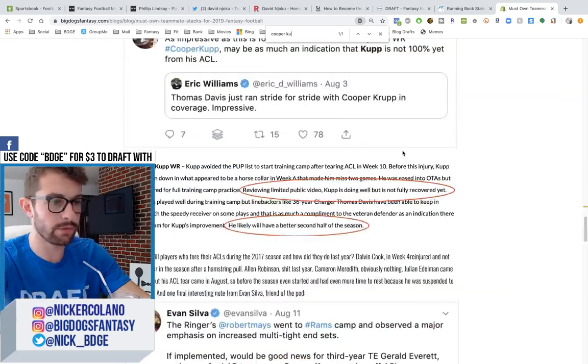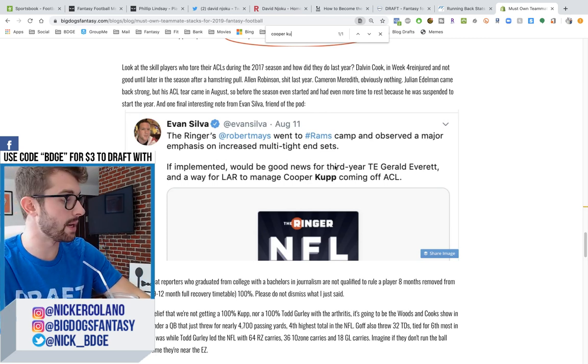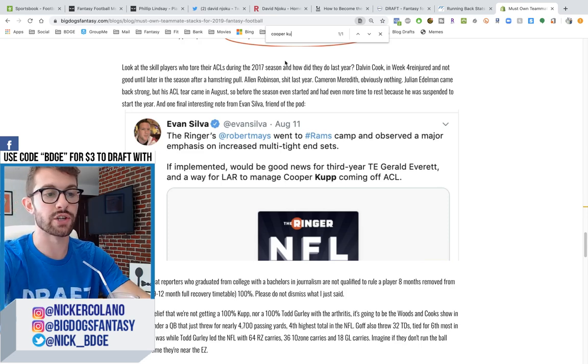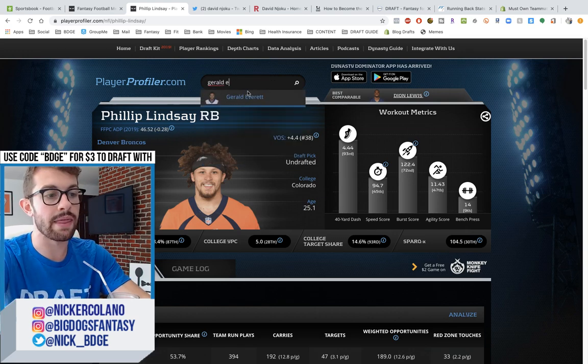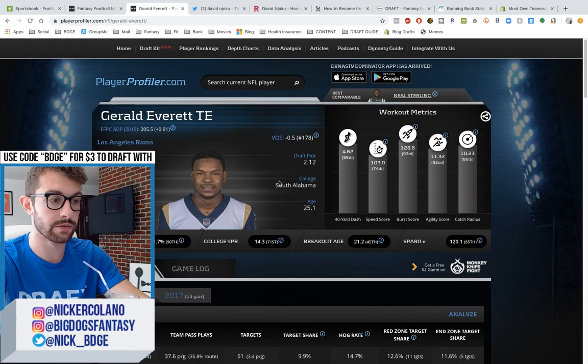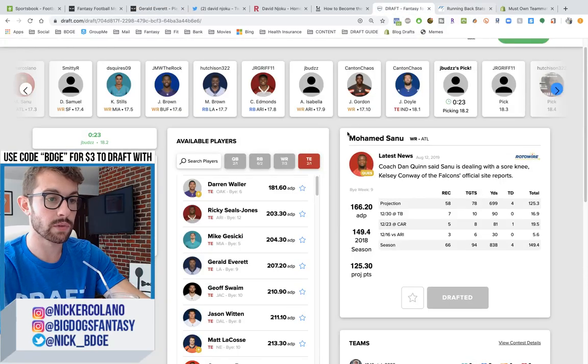Cooper Kupp — Evan Silva mentioned that Robert Mays went to Rams camp and observed a major emphasis on increased multiple tight end sets, which would be good for Gerald Everett. And it's a way for the Rams to manage Cooper Kupp coming off the ACL. When you look at Gerald Everett, he doesn't get a lot of opportunity, but if he did, he definitely has the upside to be explosive. He's 6'3", 240 pounds, very fast for the tight end position. He has second-round draft capital, he's only 25 years old. Burst score, agility, catch radius — 85th percentile. College dominator at the 90th percentile. If he does break out this year, don't be surprised — we said it here first.